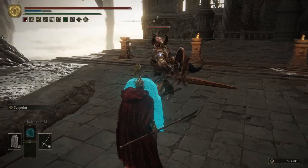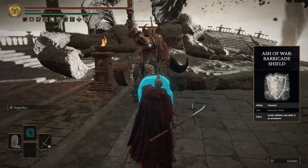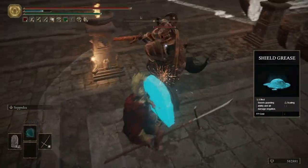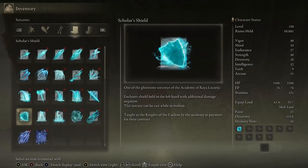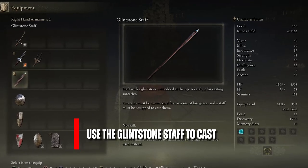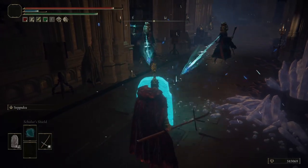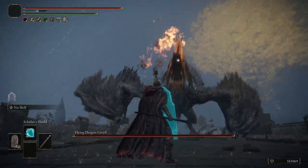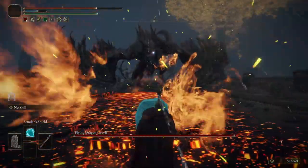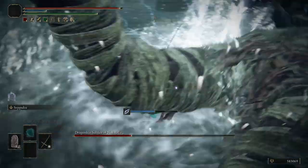It is possible to achieve 100% guard boost through different methods like the Barricade Shield ash of war or shield grease consumable, but the most practical method is to simply use the Scholar's Shield sorcery. Not only does it achieve 100% guard boost and remove the stamina consumption from blocking, but it also greatly increases magic damage negation as well as improving other types of damage negation on your shield. It also has a longer duration than Barricade Shield and doesn't require farming any materials like shield grease.